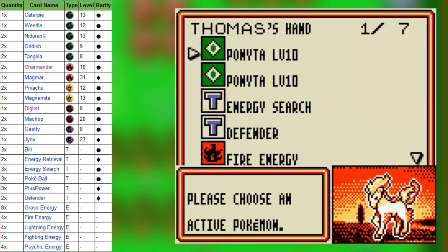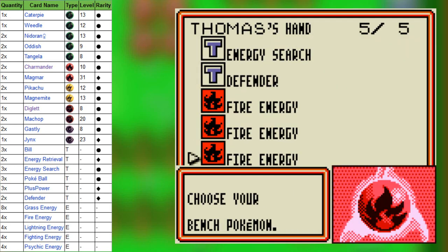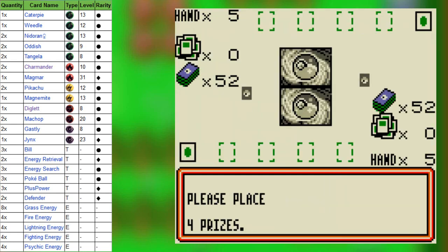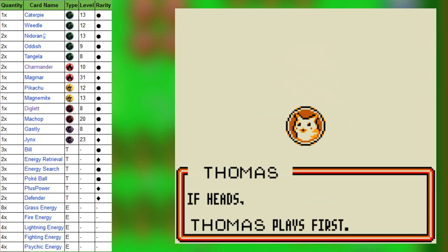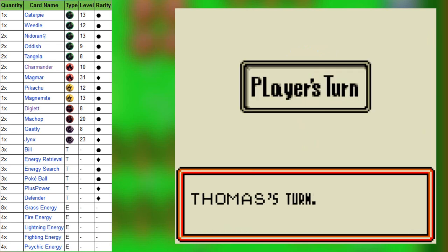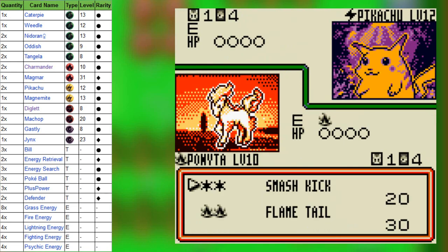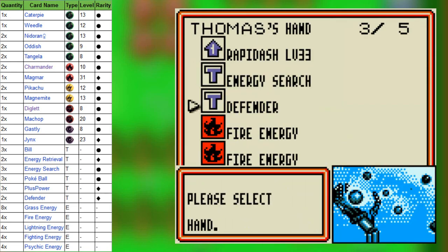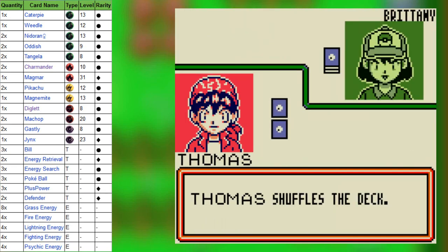Maybe I should have put in an extra pony... yeah, an extra Bulbasaur. Well, at least I've got plenty of energies. That's good, right? Go on first. Wrap Dash! See, we're already gonna jump into the evolution, so I can't do anything on the first turn. Why has this person got a Pikachu?